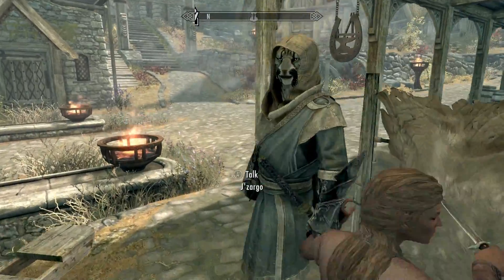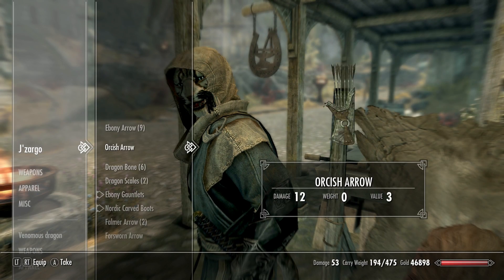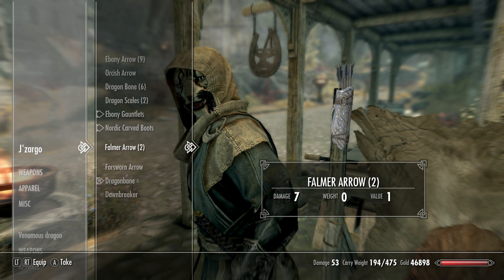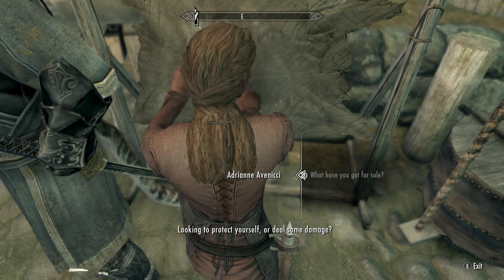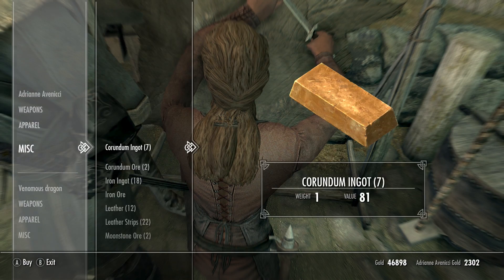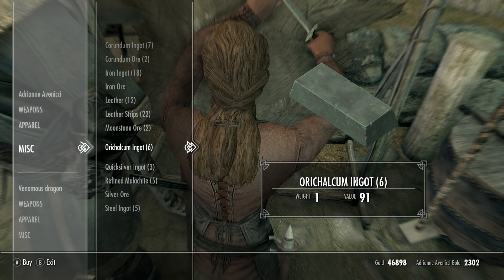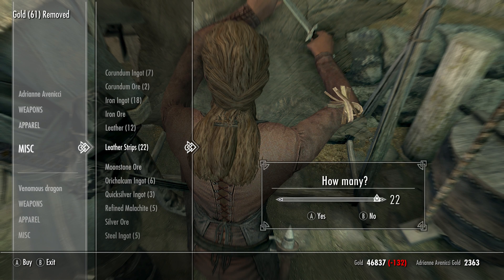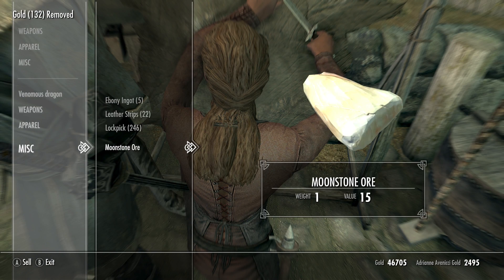Do you have my leather strips, Jezago? No you don't. Leather strips now — give me them. You should have some. Oh, that's moonstone, what am I doing? I just bought some moonstone, didn't mean to do that. You can have that back. There you go — you're giving yourself a little bit of money as well.